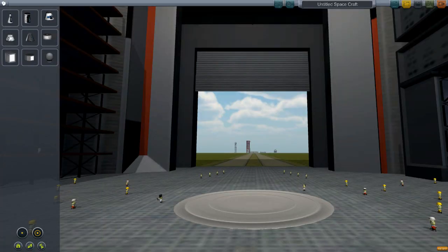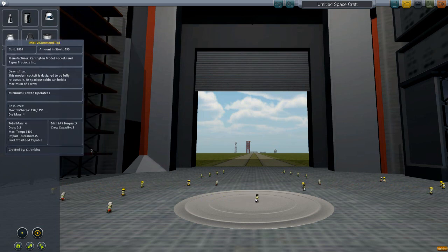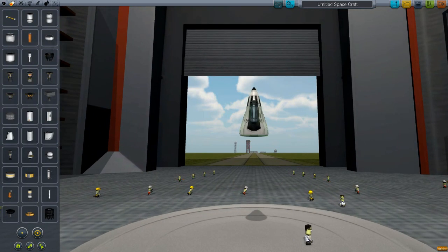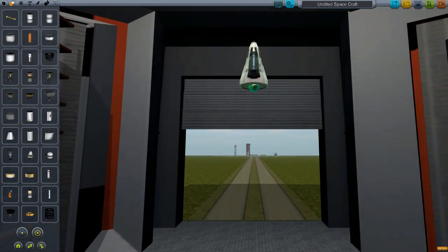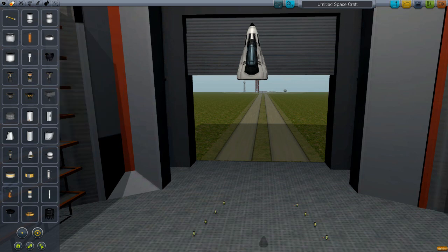Now this can be quite a time consuming process. You can see the lads here, they're having a great crack down there. Basically everything over here on the left is your components. You have propulsion, control, structural, aerodynamic, utility and science. I really don't know what the majority of this stuff does — I just know that you need fuel and an engine in order to make it work.